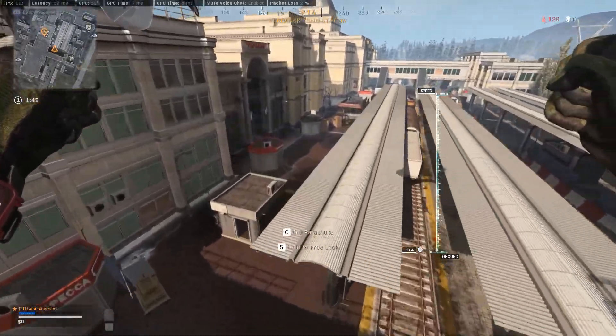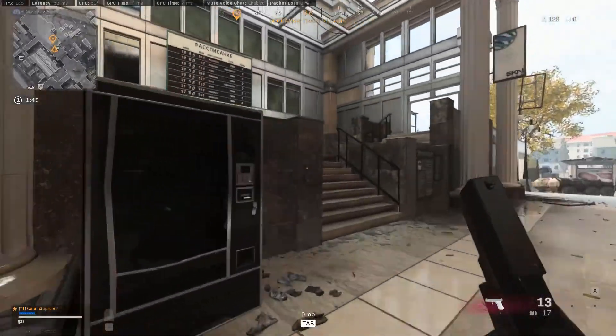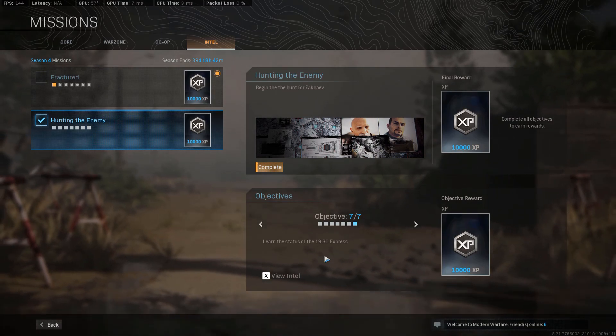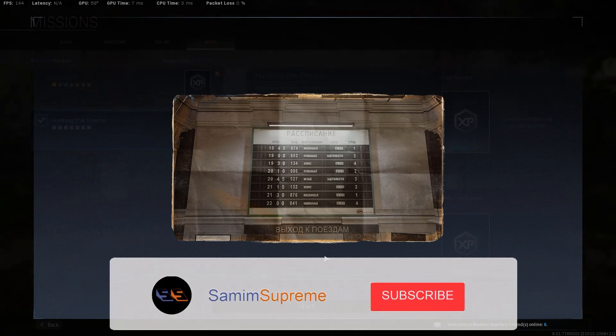Once you've completed the final drop you will see the mission is complete, but the seventh objective is asking you to learn the status of the 7:30 p.m. express train. I actually speak Russian fluently and based on what I see it says the following: train number is 134, type express, status cancelled, and platform number 4. Based on this Intel we know for sure that Zakaiyev never got on that train.